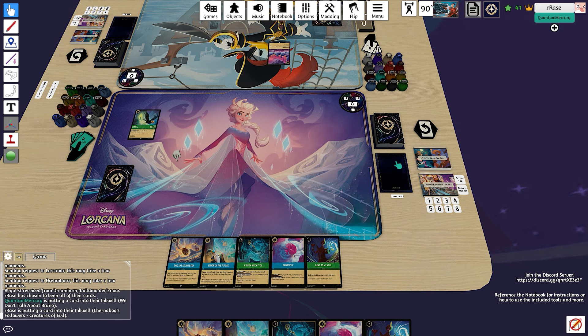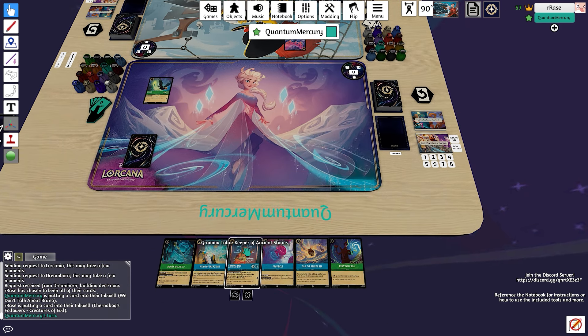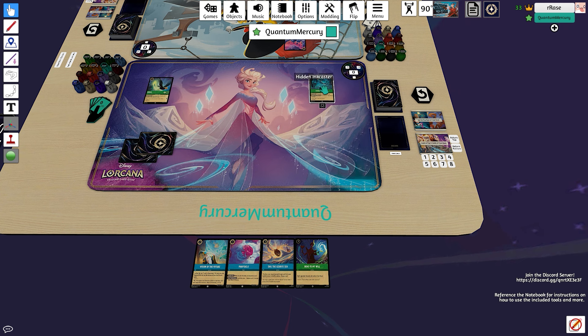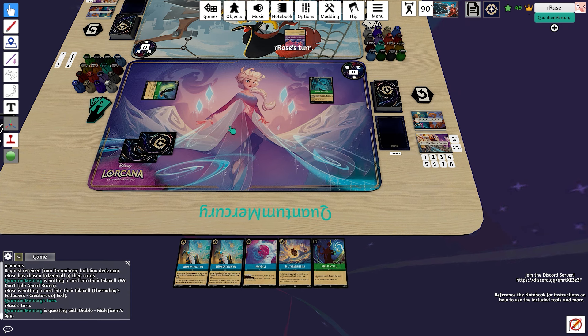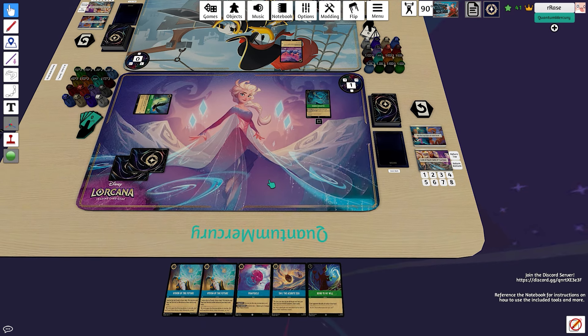We play Diablo, take a look at the opponent's hand. They play a Chernabok Followers as expected. We're going to draw a Gramatala, ink that, and we have two choices: play the Visions or the Hidden Ink Caster. The Ink Caster replaces itself and puts an item on board in case we draw into a Hiram. We also have the Popsicle ready to go, draw into yet another Visions, so we're looking okay.